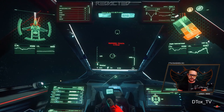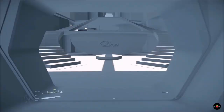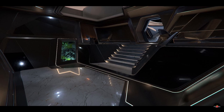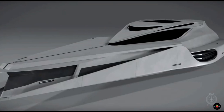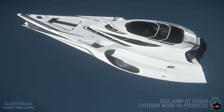On to Around the Verse on July 12th, where we get to see some work on the 890 Jump with some white-box block-outs of the interior. Over the course of the last year, we've gotten to see various stages of the 890 Jump's production, including a gray-box phase of the same area, as well as some iterations on various interior areas between the gray-box and final art stage. We did also get to see some progression of the exterior of the ship, which saw a lot of backer feedback and received quite a bit of iteration over the course of just several months.